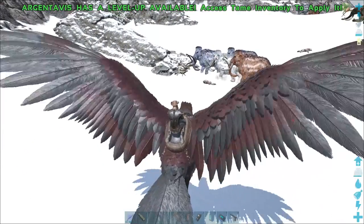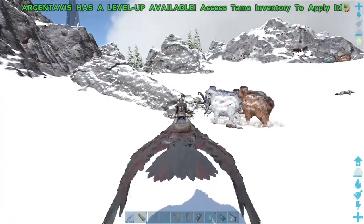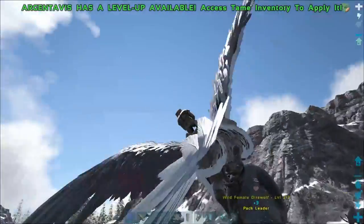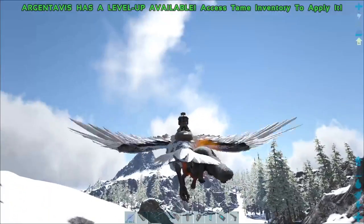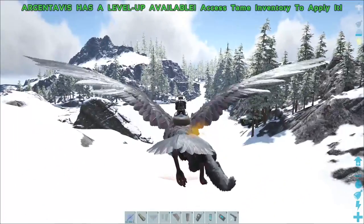If your settings allow for the carrying of wild creatures, you can pick a direwolf up with an Argentavis. Once you've grabbed the one you want, you can drop it into a pre-prepared taming pen without needing to worry about the rest of its pack. Just be careful, because they can hit your Argentavis.